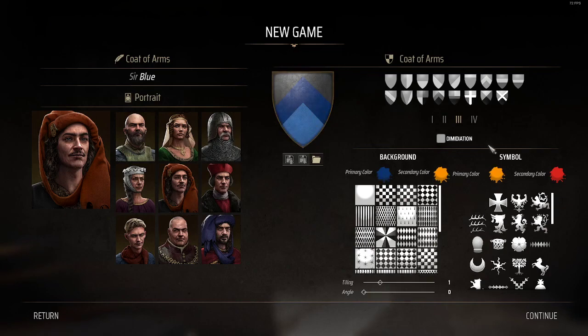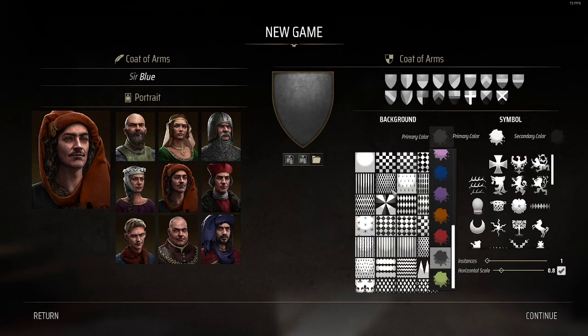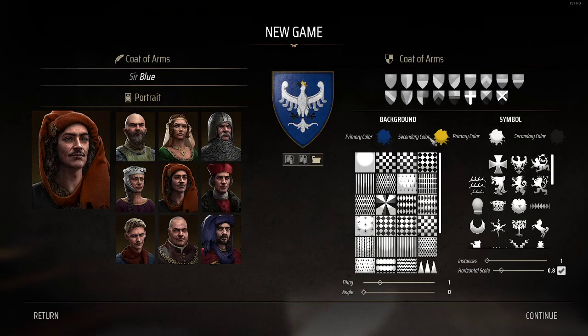Or maybe we go no symbol there and we put an eagle. So here it'll let us — how cool is that? How cool is that? We could do this or maybe we just have something like this. Look at that. We could alter this — it'll let us fill the shield with a cool symbol like that.